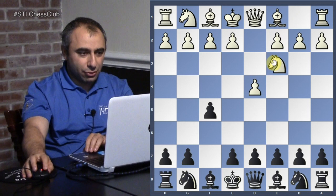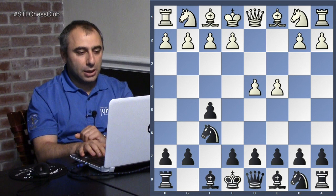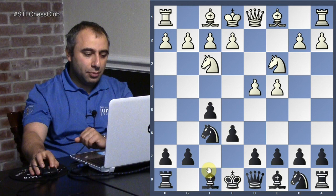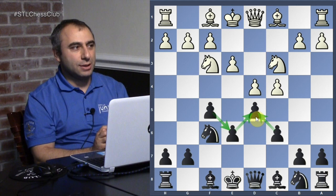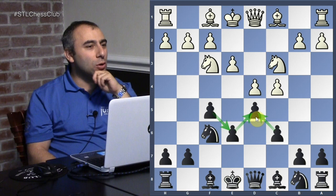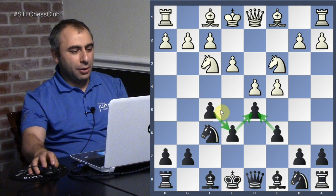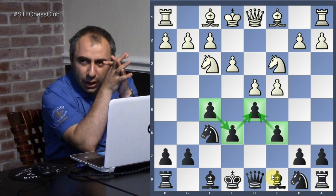I prefer the knight c3 idea: knight c3, knight f6, bishop g5 — that's what I prefer to do. But he played c4, knight f6, knight c3, e6, so white is just trying to get his pieces out. Now, do you know what this pawn structure is called? It started as the Dutch Defense but turned into something else. Yes — stonewall structure. The pawns c6, d5, e6, f5 — that's your stonewall structure.